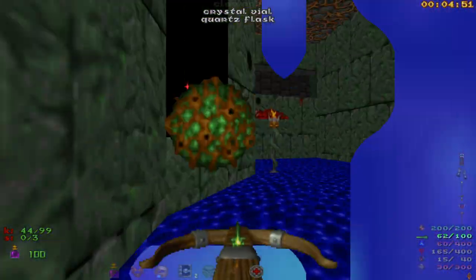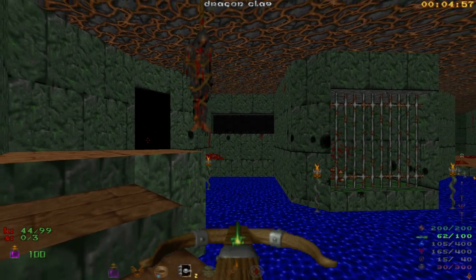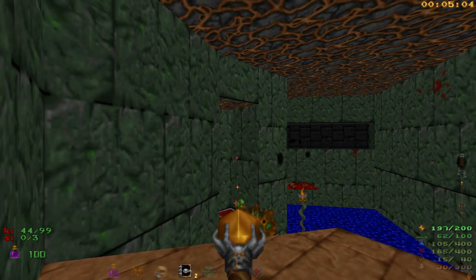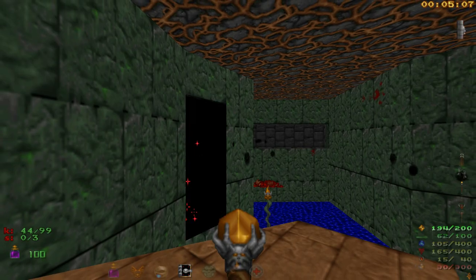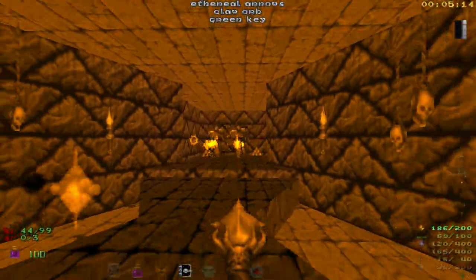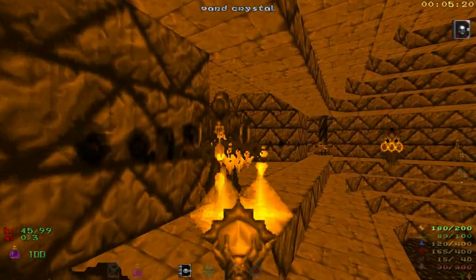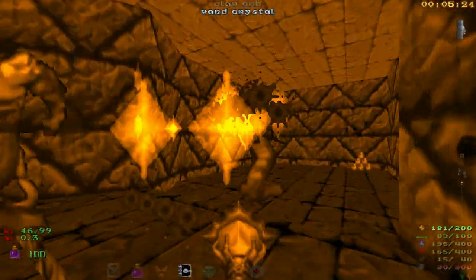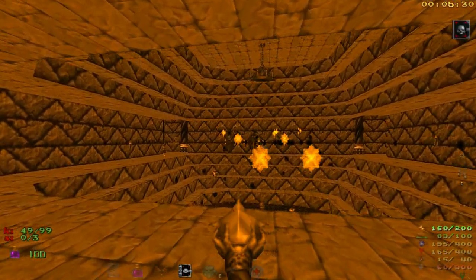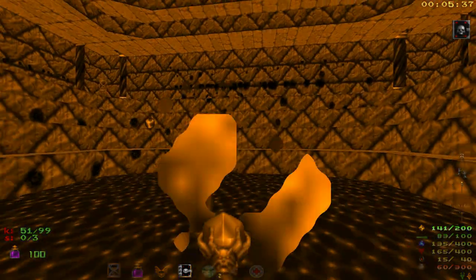Now we're heading through this teleporter, which takes us to a central room with some Disciples. What I like to do is get out the staff here — I cannot remember the name of that staff anymore. We'll equip the Tome of Power and the Invincibility Ring and step on in. We'll also open up the Green Key passage behind it while we're at it, so we'll fight all the Ophidians and Disciples together. When you go to pick up the Green Key, that's what opens up the ambush. As long as we're allowed to carry multiple items — and they get taken away at the end of the map anyway — go nuts!